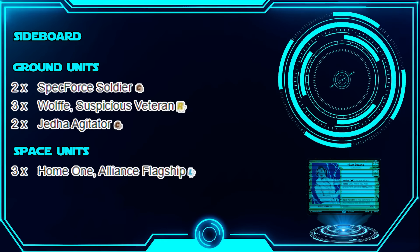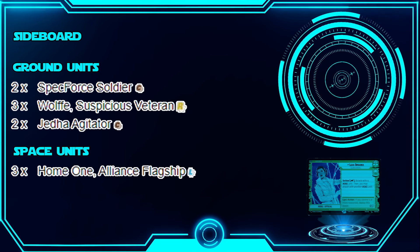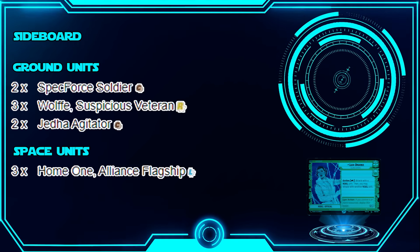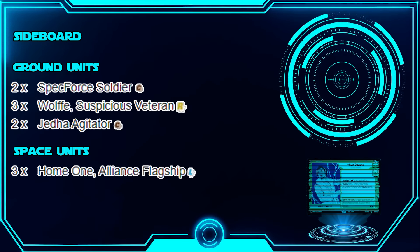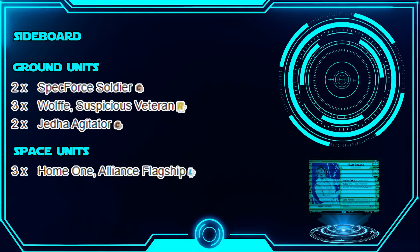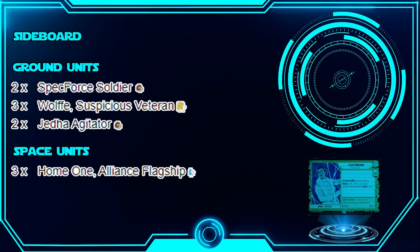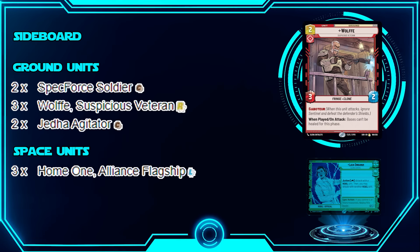The sideboard isn't too crazy. It does have legendary cards — Home One — which you can swap for U-Wing Reinforcements if you didn't have Home One during the tournament. Both are comparable options to bring in for those matchups that go into the late game.